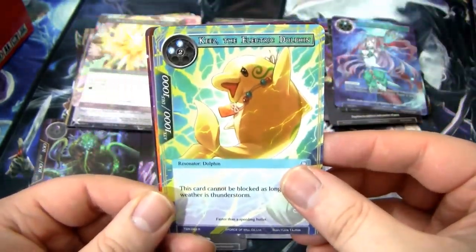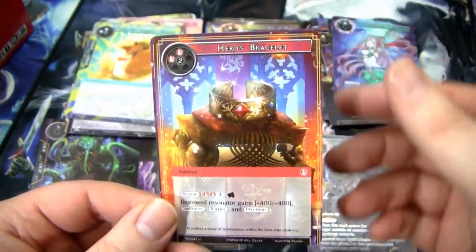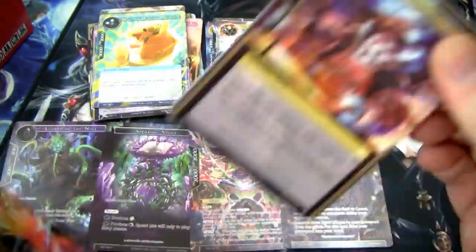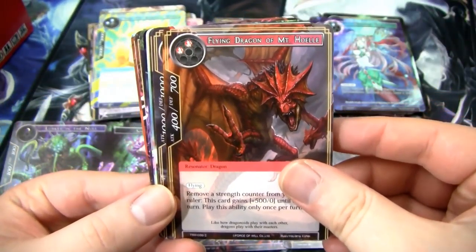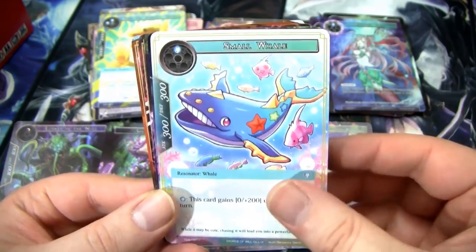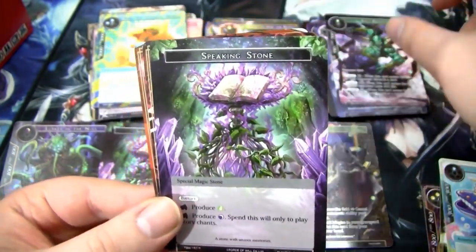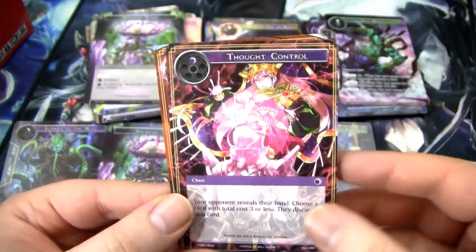Followed by Keyes the Electric Dolphin, a Hero Bracelet, and this Puppet Maker. Another Gem Hammer Panda, Mad Skarlathodon, Flying Dragon of Mount Howell. We're getting some pretty good red cards. It's definitely like red, white, and black right now, some combination of that. We have an Evil Genie, another Speaking Stone — though we are getting a lot of these dual stones that are not for the colors we want. We have a Thought Control and an Evil Elemental Uprising.